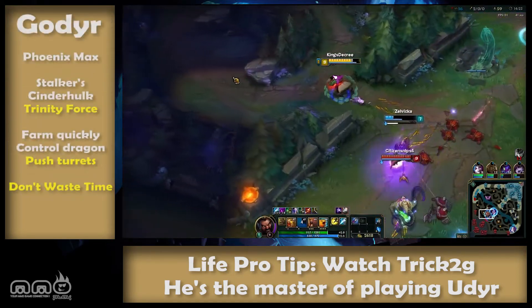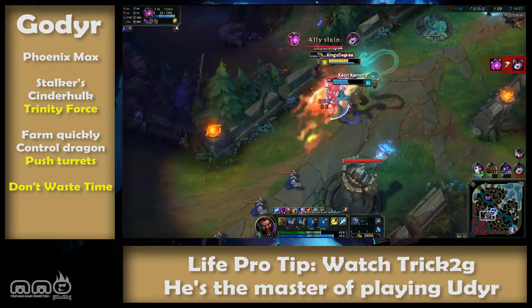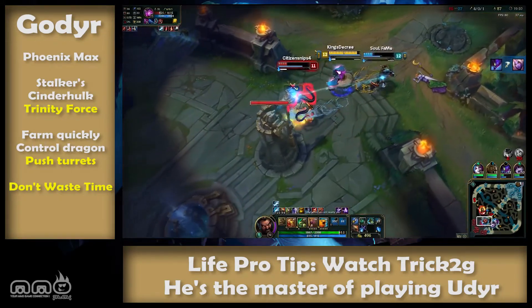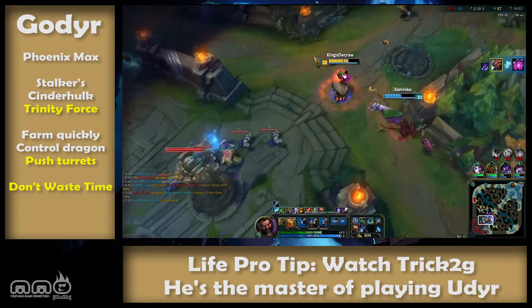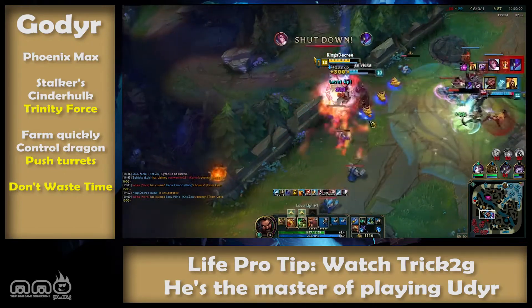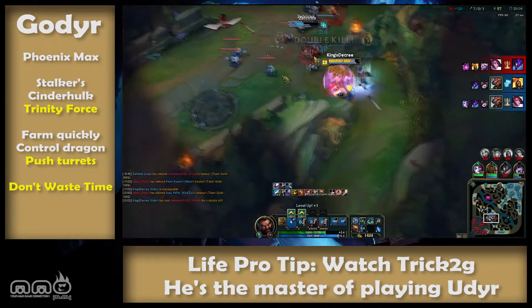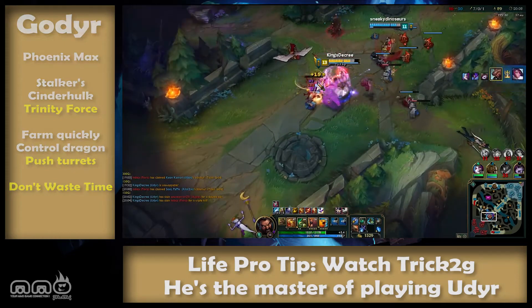The Trick2G inspired God Deer — I won't touch on this one too much since you can just watch the hundreds of hours of guides Trick has. But in essence he is pretty much everything I mentioned above with emphasis on taking and pushing turrets. He split pushes with the flame and then builds Stalker's and Cinder Hulk. He's tanky as hell but still does a lot of damage. Notably it's not the true God Deer — the original abuse of the old Pharaoh flare.